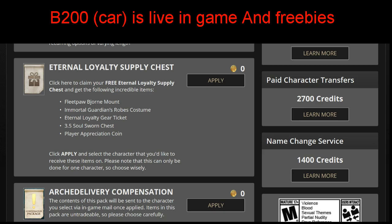3.5 is now live on North America servers. We're on the Trion Worlds website and we found a free loyalty supply chest - specifically a loyalty supply chest. You get a fleet paw Bajor mount, the big bear guy, Immortal Guardians Robes costume, eternal loyalty gear ticket, 3.5 soul sworn chest, and a player appreciation coin. A lot of great things in there.